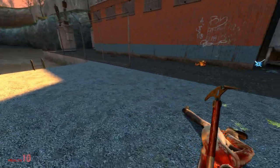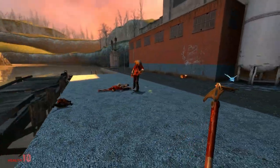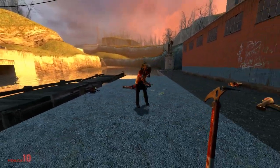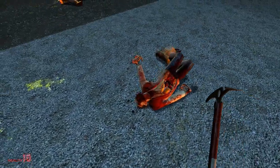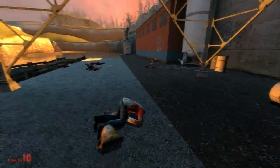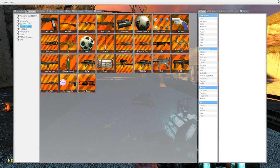Next up is the ice axe. You may be looking at the OG pickaxe — I'm going to assume this was going to be the original melee weapon, and then they replaced it with the crowbar. Probably because why would an ice pick just be in the Half-Life world unless it was set somewhere like Alaska? It works very well and looks pretty good.